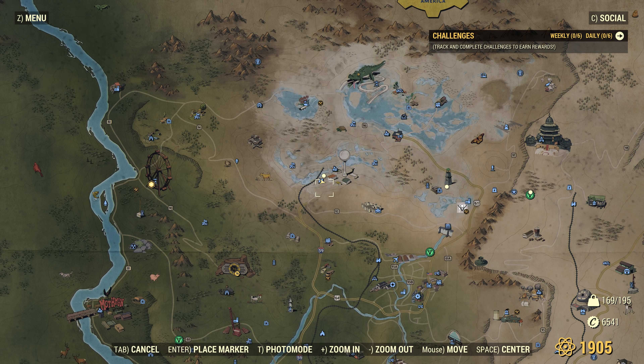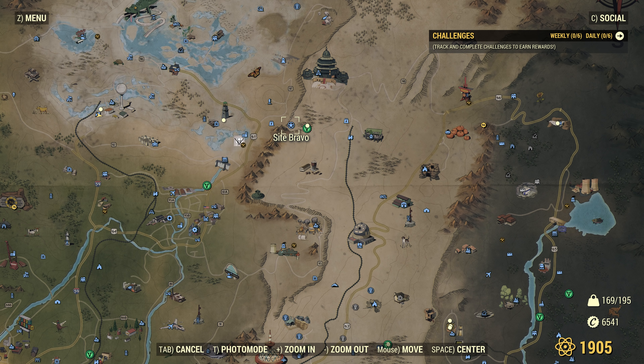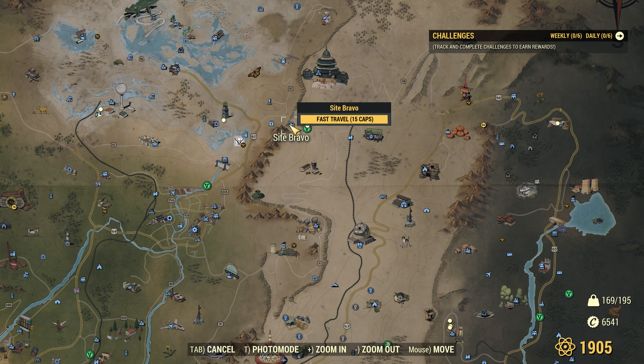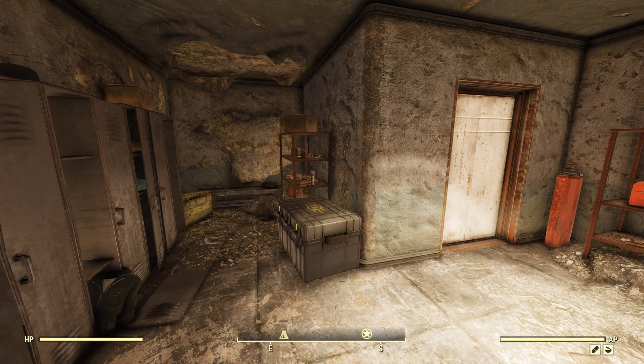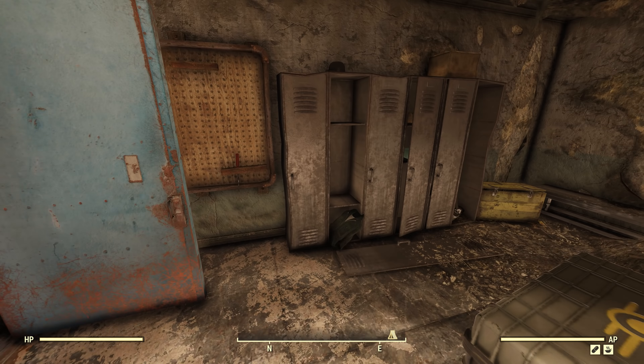First things first — we've already got people showing up. I did say on my Discord server that I'll be launching a nuke at some point, and I have a feeling I'm now being stalked. So I'm just gonna go to Site Bravo, and hopefully everything goes well. Site Bravo simply because it's the closest one, and it also happens to be incredibly quiet so you can come here and not get attacked right at the start.